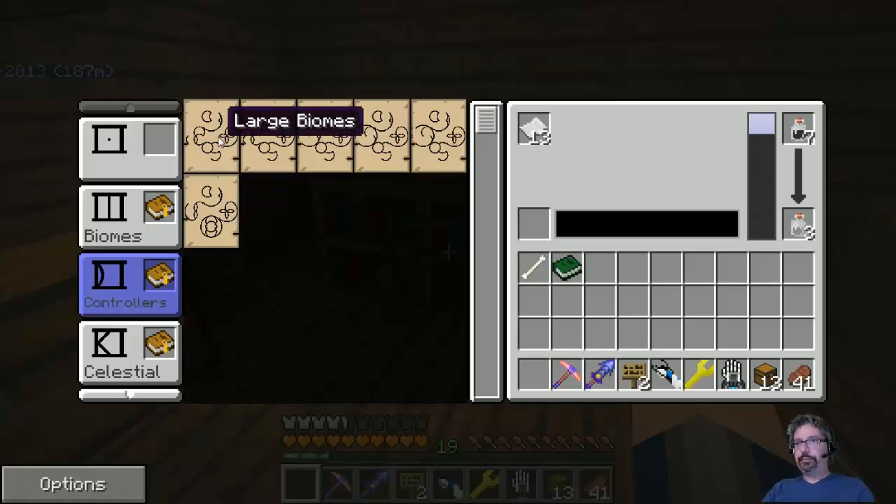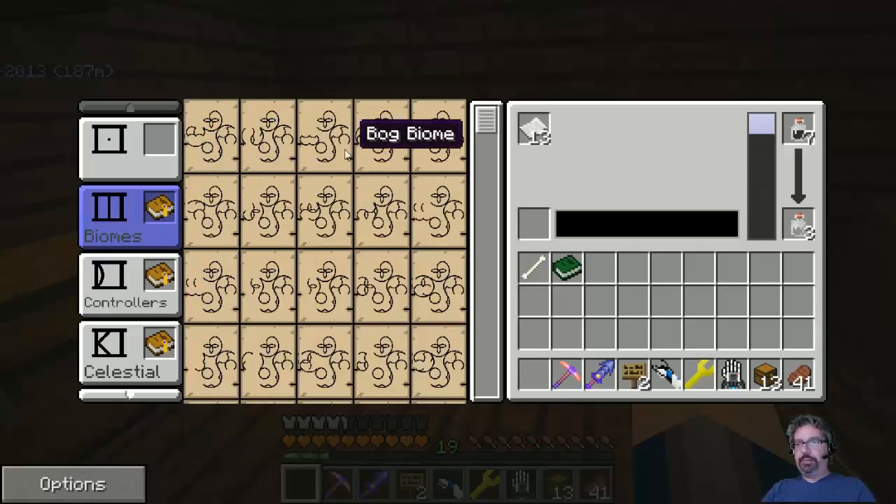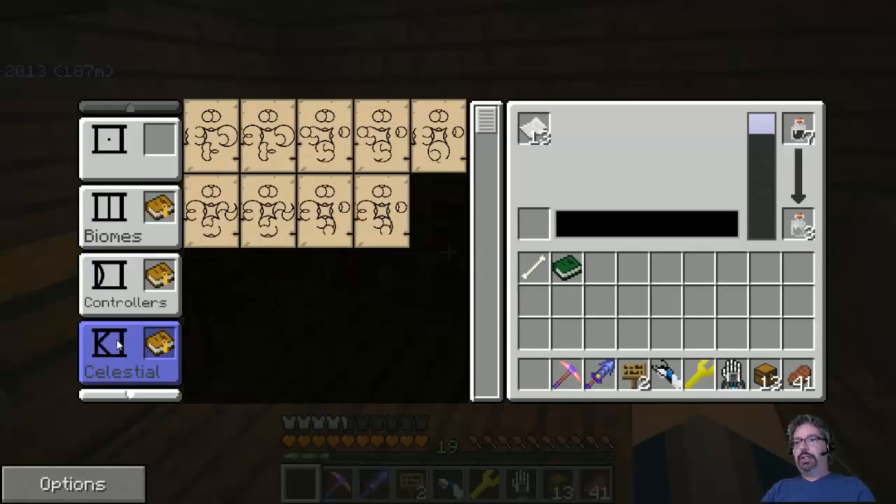Large biomes and small biomes — there's also tiny and medium, I believe. Each one of these requires three or more biomes to be inserted. So first you put your three biomes, then your biome controller. You need one moon, one sun, and one star symbol. Dark means no moon or no sun. Ender star field means it just has the star field all around everything. Normal moon is normal moon, normal stars, normal sun — those are all great to have. This is really a great thing to have for Celestials.